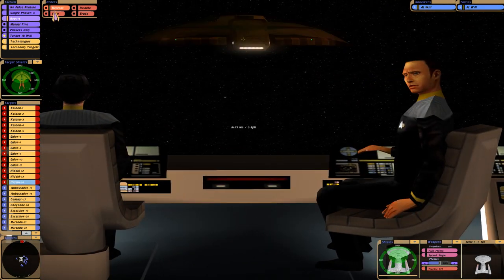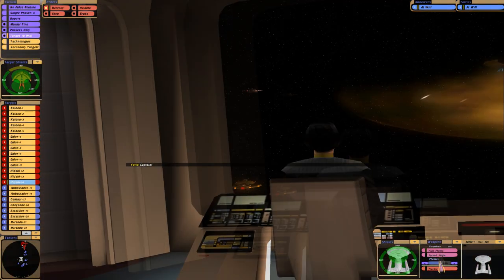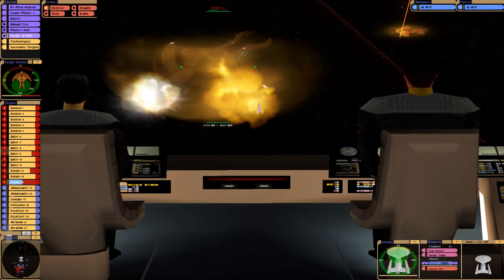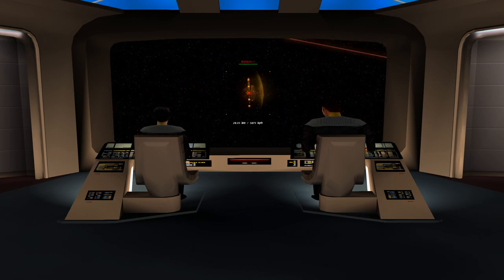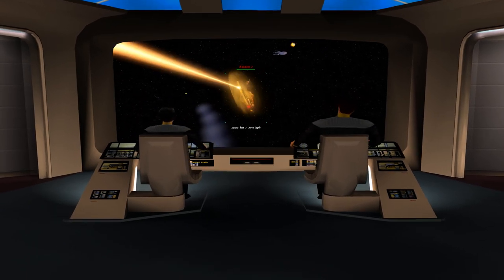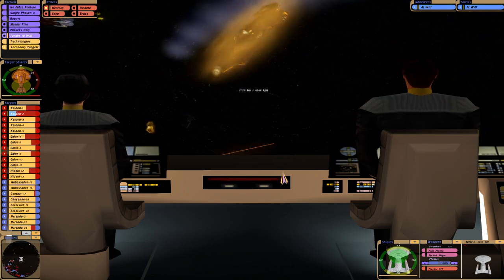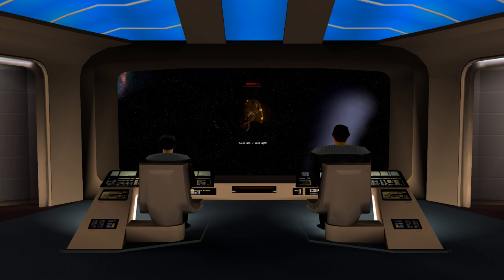Red alert, shields up. We're getting a little rock here. Okay, next target. Is a Kelvin gunning right for us? Lining up rear torpedo tubes, then forward torpedo tubes. I wish this camera when you choose the tactical officer was a little higher so you can still see the whole view screen. Alright, that was pretty easy — next target.